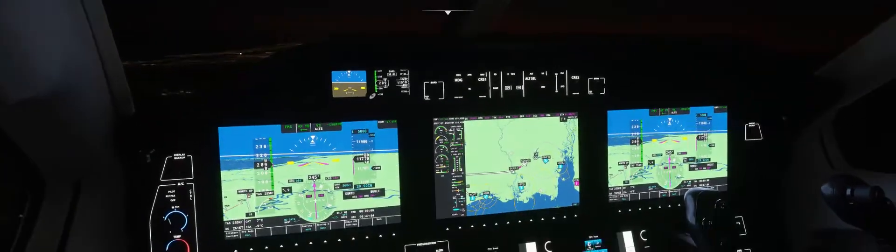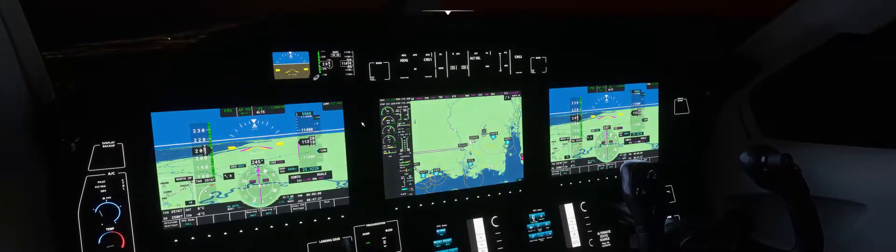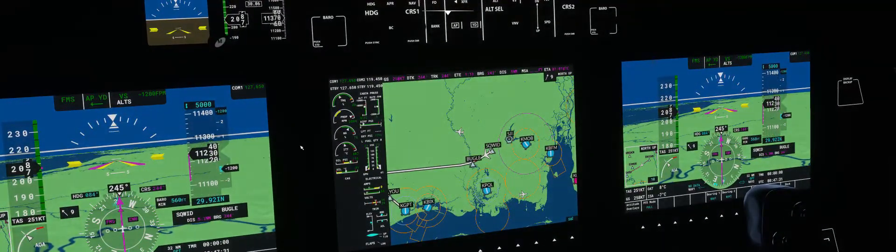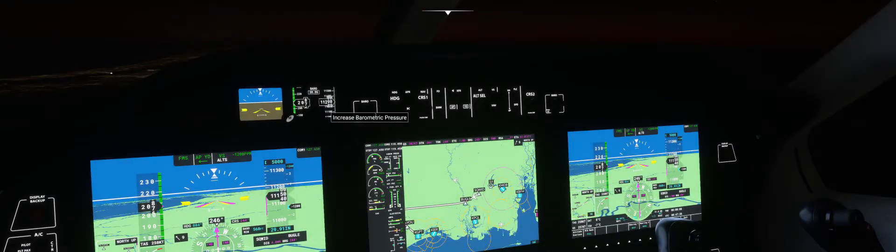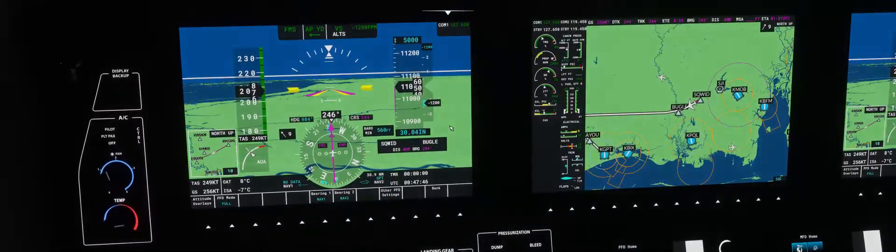The barometric altimeter is still set at 299.2 — I do need to adjust that. Let me check our communication history for any altimeter update. 3004 — very good. So we'll adjust our altimeter to 3004. Right now it's at 299.2, which is standard above 18,000. We'll change it to 3004. Confirmed — it's set at 3004. I pressed B key again and it stayed at 3004, so we're good.